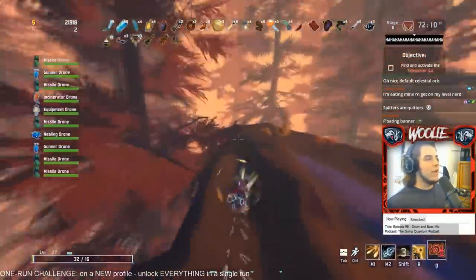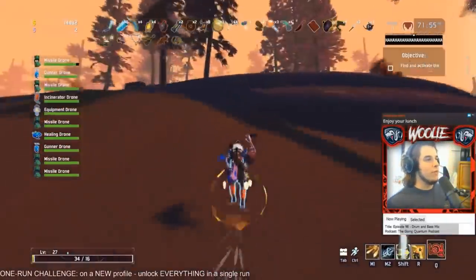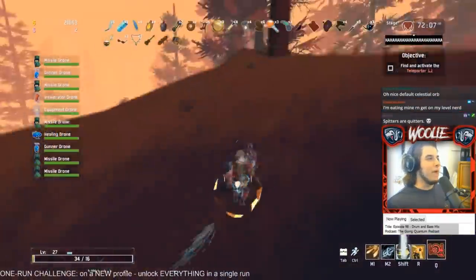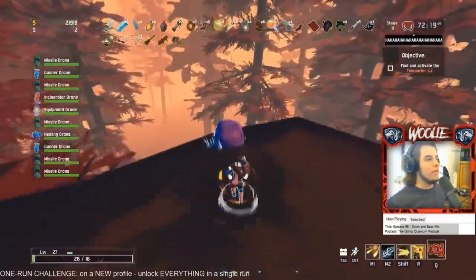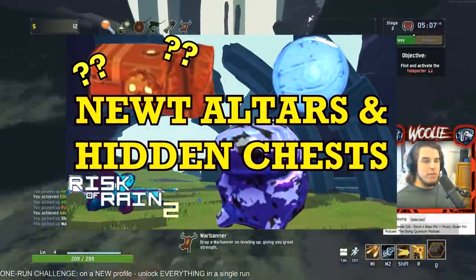Finally, on scorched acres, all you need is a bit of movement speed and maybe an extra jump or two. Look for the island that is totally separate from the playable map and jump across to it. Just walk up until you see the altar. These three altars are guaranteed to be there 100% of the time. For spawn locations of the other altars — three possible spawns per stage — check out my older tips and tricks video linked in the beginner videos playlist.